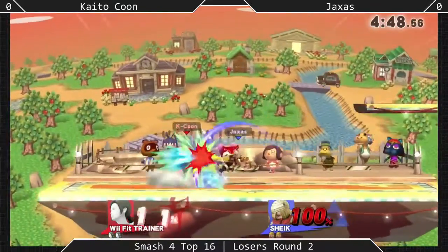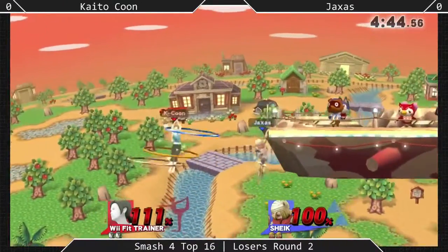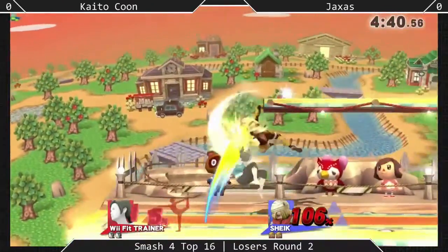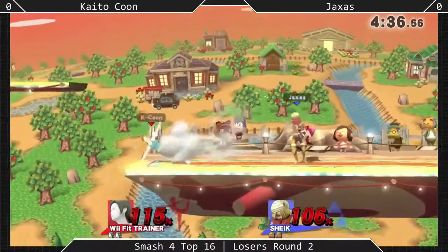He and Jaxus have played a lot in the past. He loves his forward air as well, leading into that. But it seems like right now he's just not giving Jaxus any opportunities. That's definitely the way to play, because if you give him an inch, she'll take a mile every single time.